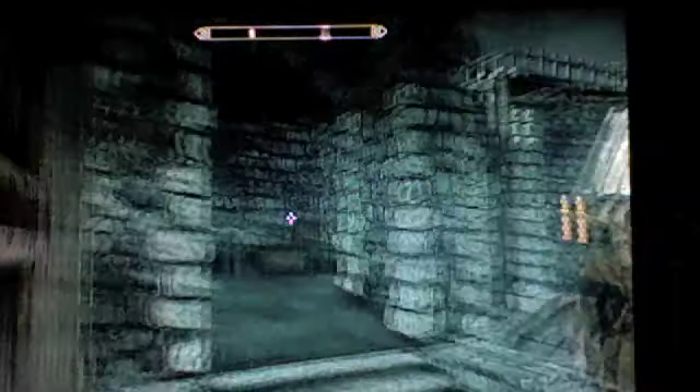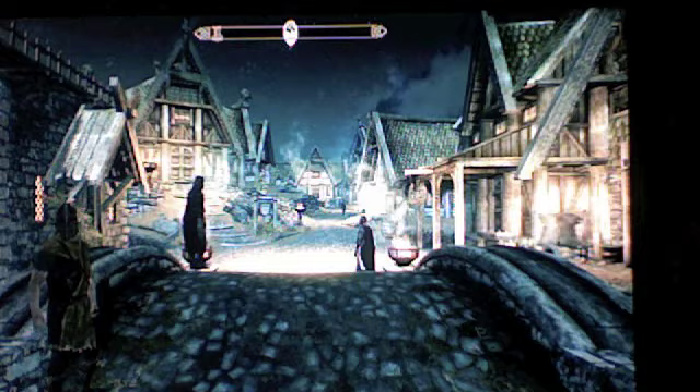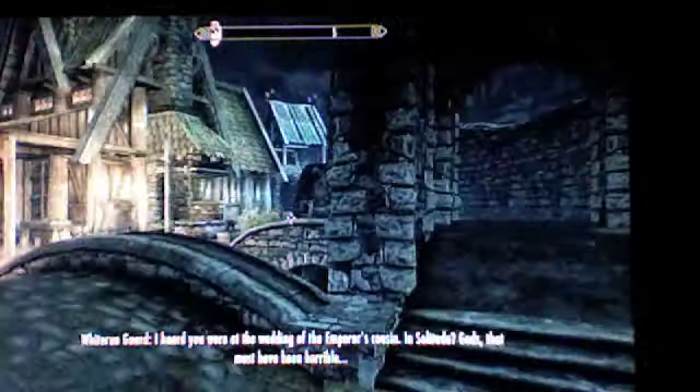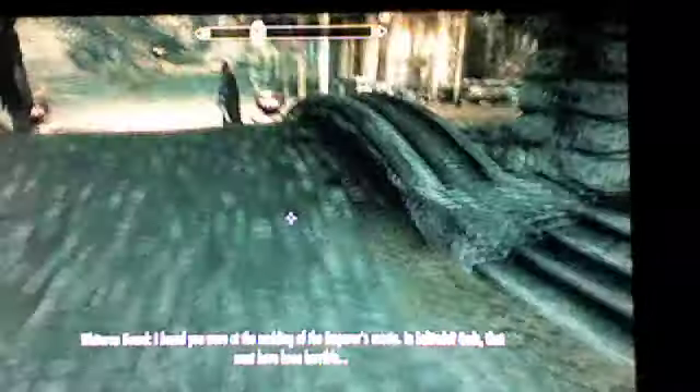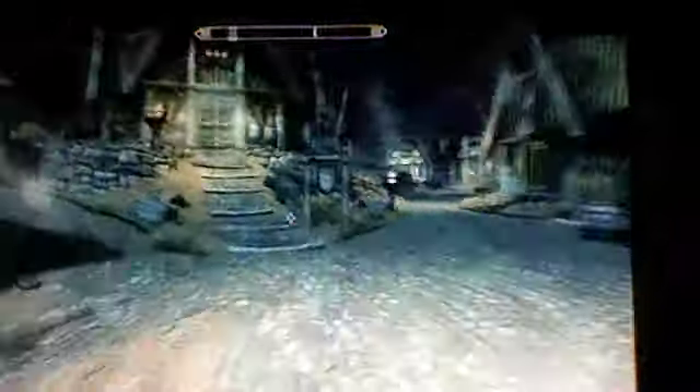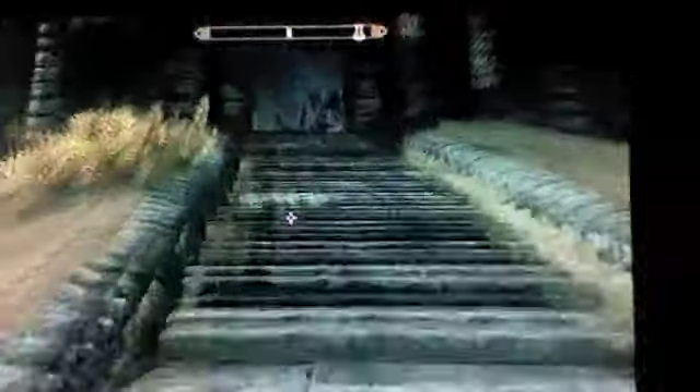Hey guys, this is Artesia Zosian, and this is the Whiterun Thief Cache locations. So as soon as you come to this area, you're going to walk over here, and it's going to be behind Carlotta Valentia's house.